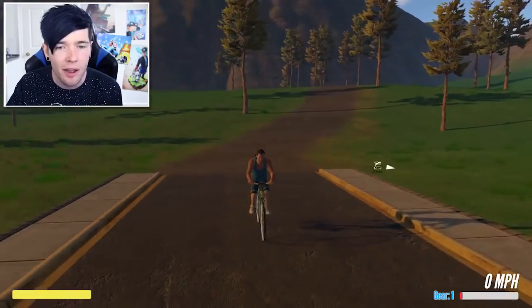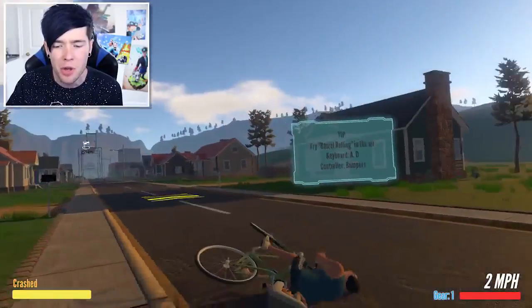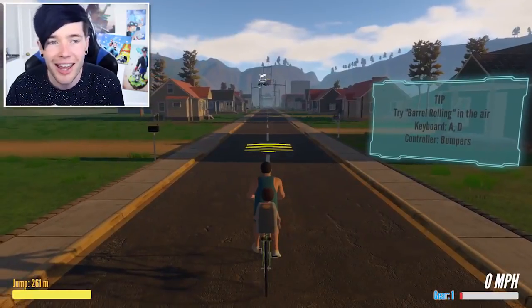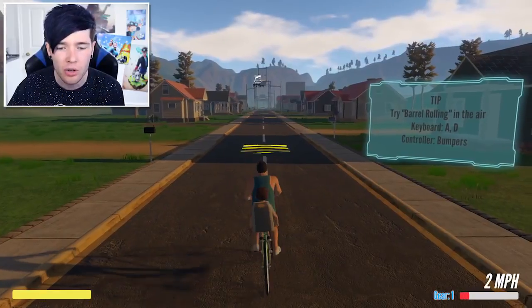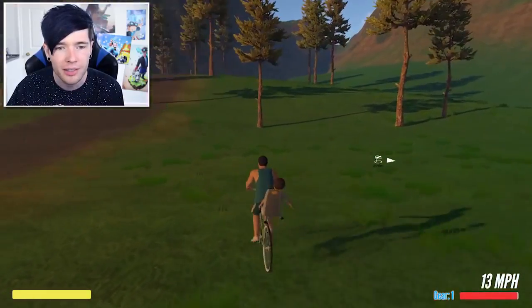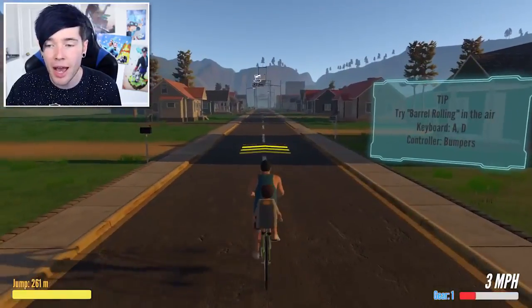Look at this — it's like a full-on world. Can we just go anywhere? I don't know what I'm doing. Dad, put your leg down! Okay, let's try that again. So we've got literally an open world that we can just play with. That is so cool, that is amazing. Happy Wheels but 3D and it looks so awesome. Okay, let's do the actual course. Tip: try barrel rolling in the air with the bumpers. So we've got speed pads!